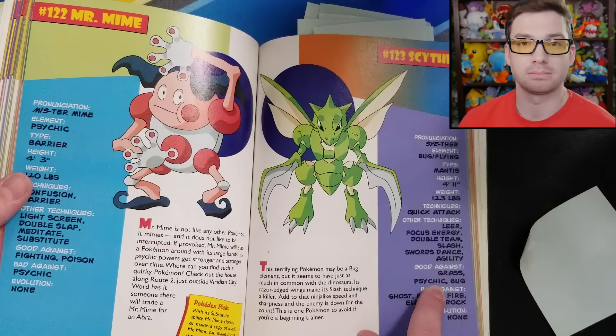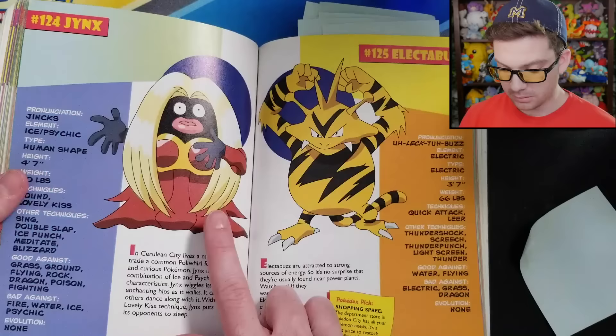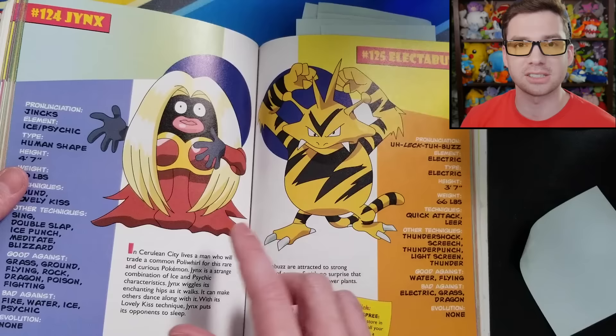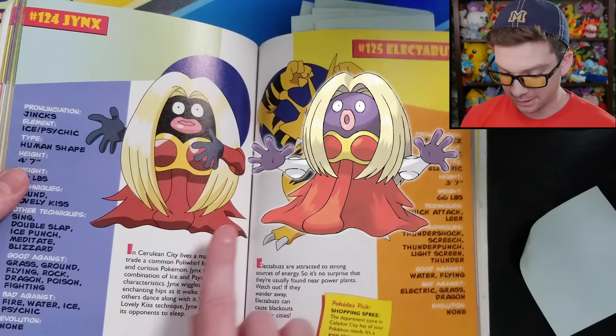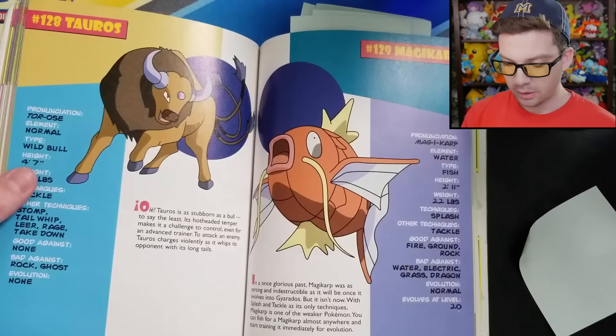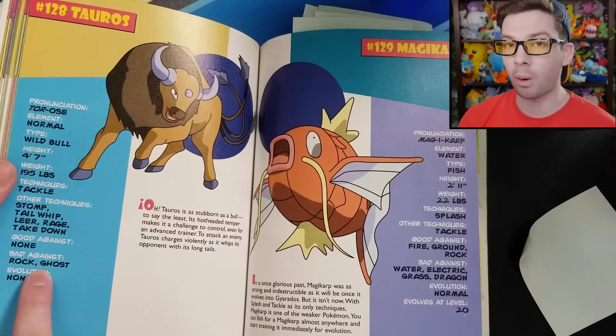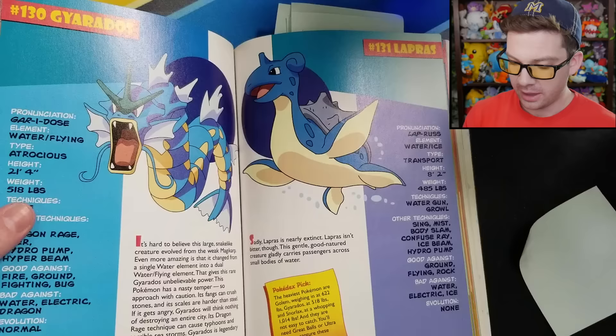Here's another example of Scyther not being listed as good against Poison in Gen 1 when other Bug types are inconsistently listed. I also thought it was interesting that this book has the old design of Jynx — it was accused of being racist, fairly honestly, so they changed its design to be purple rather than the original appearance. This is an old book, so it has the old art. Here's the page on Tauros, and to my knowledge this is the only situation in the book where a Normal type is shown to be bad against Ghost — they finally acknowledge an immunity. Why is it just Tauros and not anywhere else in the book? I don't know.